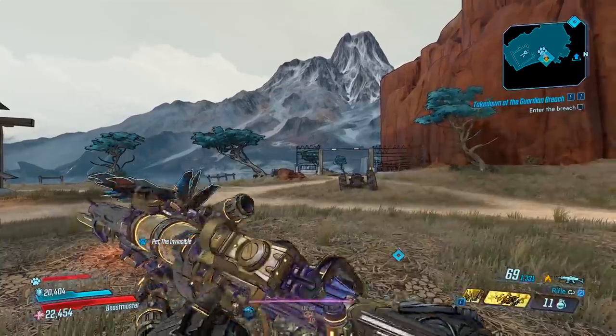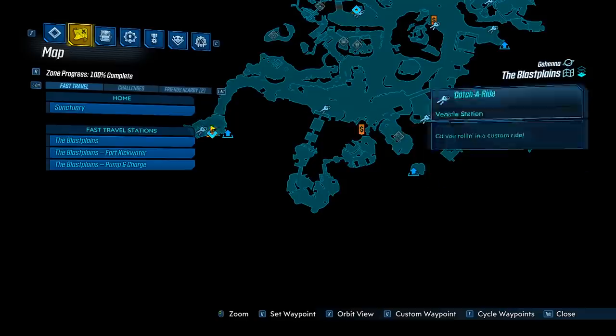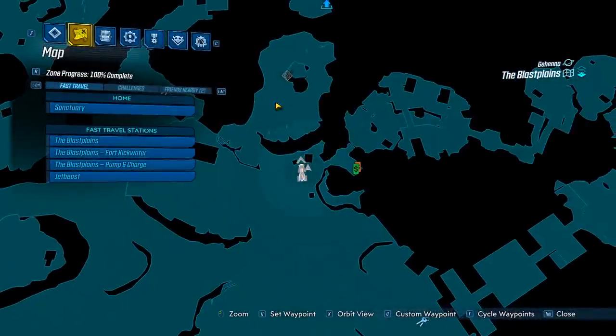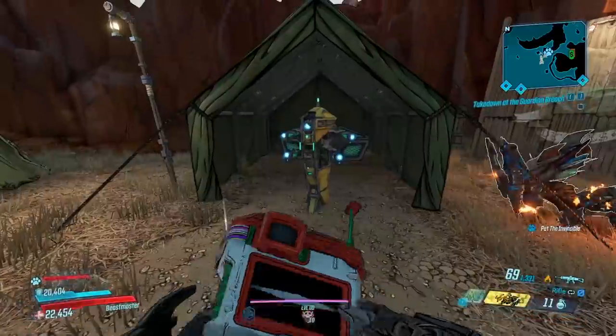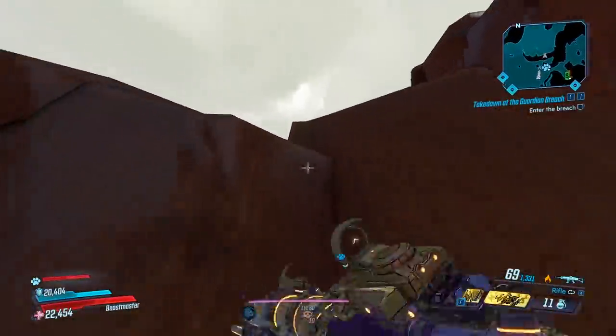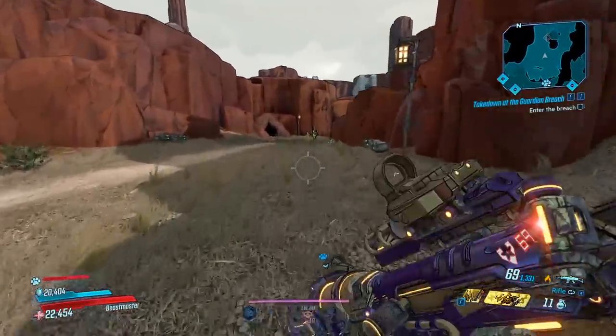What you want to do is head to the Blast Plains, and we're gonna head to Vorduken right over here. Luckily, there is a safe station by the boss, so you don't have to run very far. But instead of turning this corner, there is a small tiny time save you can do. You spawn in, jump on the tent, jump to the rock, and mantle up. And you can cut that little corner there, saving a little bit of time.